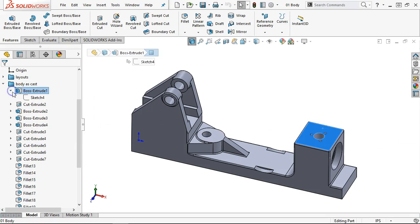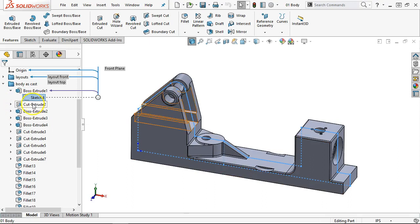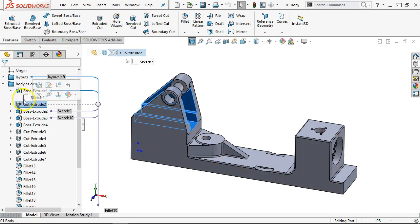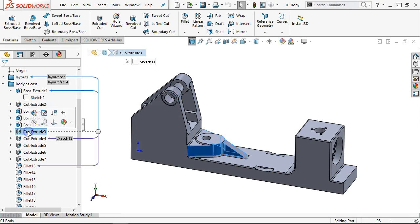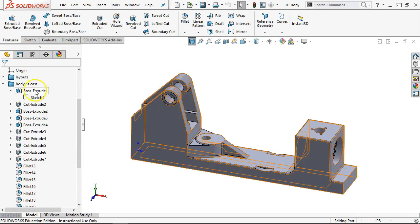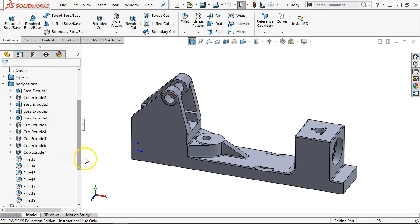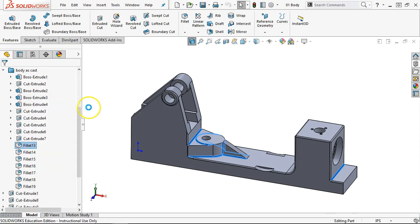If I click on the base, pretty much right there — cut extrudes — and we can go through and identify the progression. Since that was put in at the very first, it'll probably mess up at least one of the fillets, but I'll put it in right before the fillet.